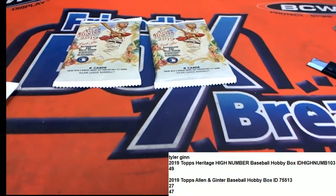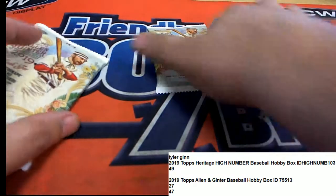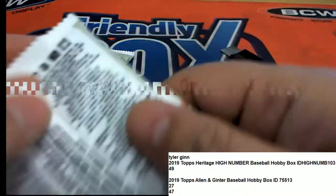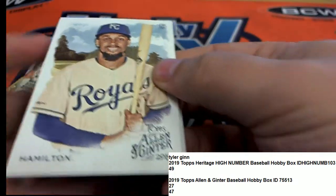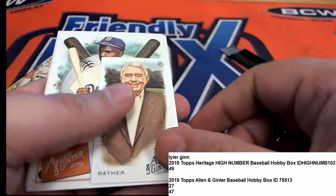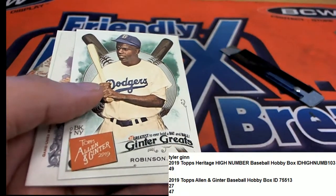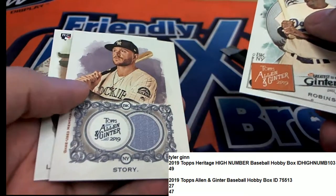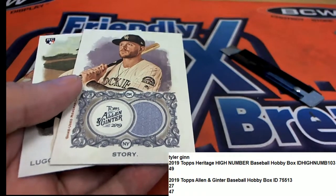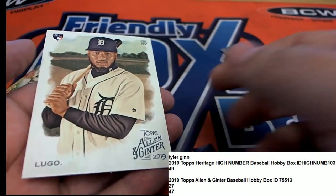You can hit anything in Allen & Ginter — who knows what here. And a Trevor Story hit — oh, surprise surprise! Very nice Trevor Story game-used memorabilia card in Allen & Ginter.